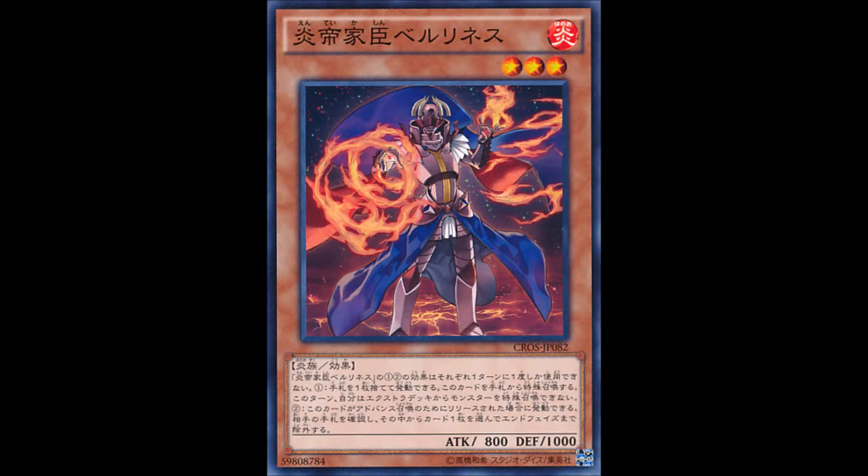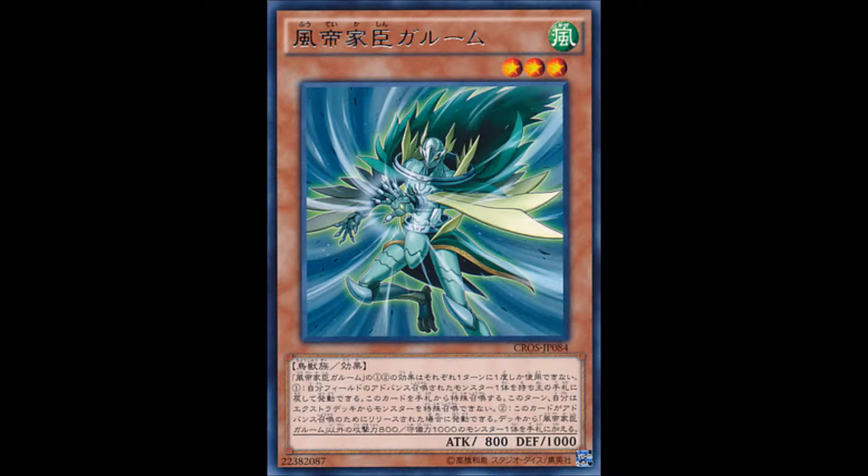Next, probably the most important one is Garum, the Storm Vassal. You can return one tribute summoned monster you control to the hand to special summon him. It's not the easiest to summon, but you can recycle your Monarch effects — like using Kaios again to banish something else, which is quite useful. When he's tributed, you can add one monster with 800 attack and 1,000 defense from your deck to your hand, except himself. All of these Vassals have 800 attack and 1,000 defense.